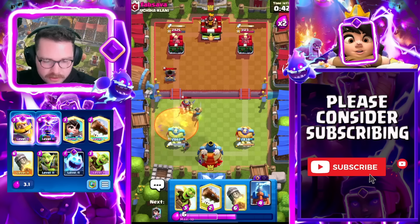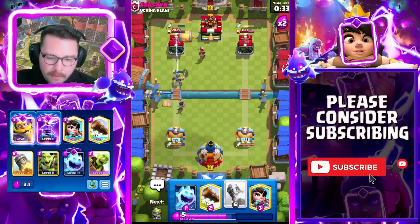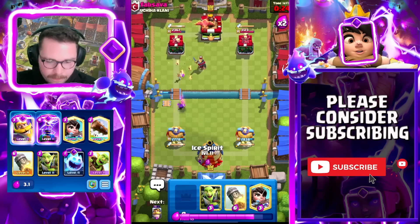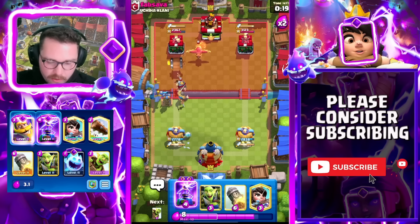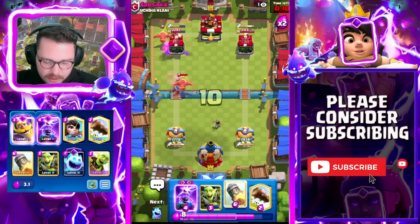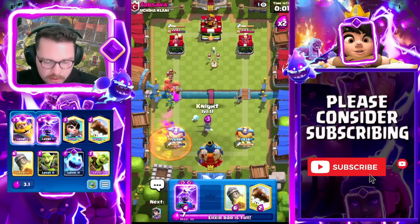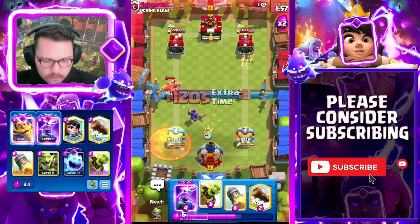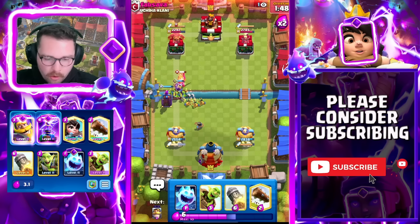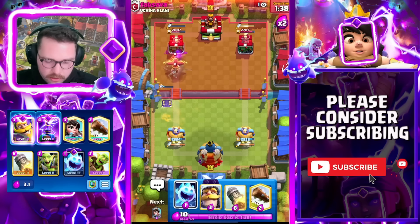Evo Tesla at the bridge to establish a presence — if I go like this, this should take care of the Little Prince. We're going to Rocket here — my Knight is actually going to tank for that Mortar, which is really nice. Now I can threaten Princess at the bridge. He goes in for the push — now there's Princess at the bridge so he needs to decide whether to support his push or defend the Princess. When you play against Graveyard, you need to pressure because if you pressure at the bridge they can't support their Graveyard. That constant pressure is really thematic of playing Log Bait.